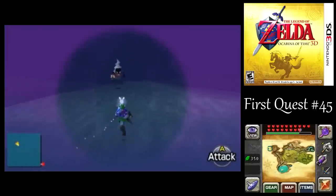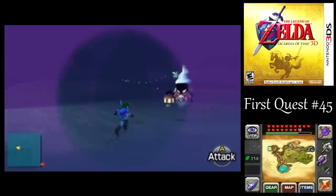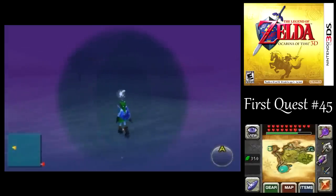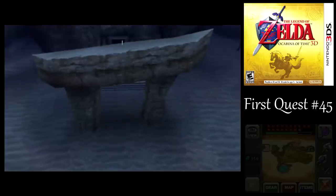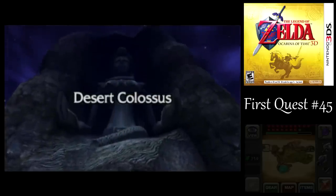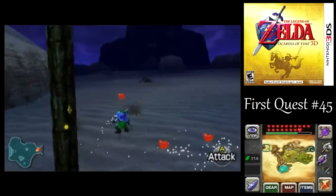We've got Leevers around here, although I don't want to target them at the moment. Keep following the big Poe — almost there. I think we're good; we don't need the Lens of Truth anymore. You can actually get through the Haunted Wasteland without using the Lens of Truth at all — if you know the path, you can make it. There's no glitch or game-breaking thing you need to do, and that would save you a trip going back and forth between Child Link and Adult Link.